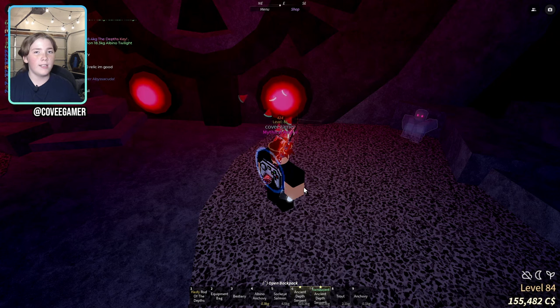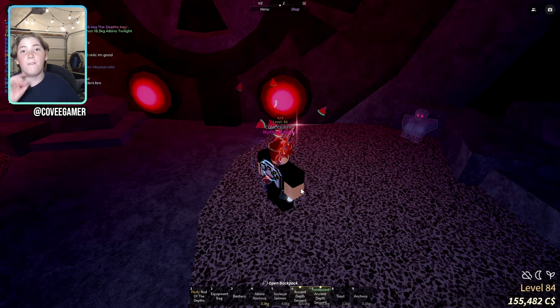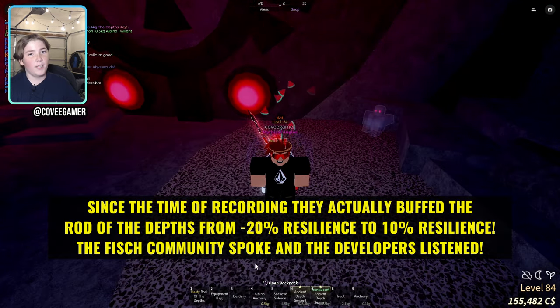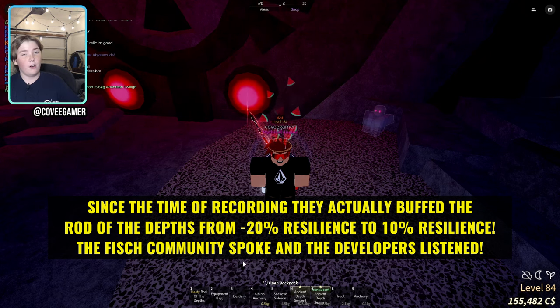The sunken rod lure stat changed from 20 to 30, so it got buffed. And the resilience buffed from 0 to 15, which is great. But then the rod of the depths did get nerfed a little — the resilience went from 8.5 to negative 20. That's a big nerf.